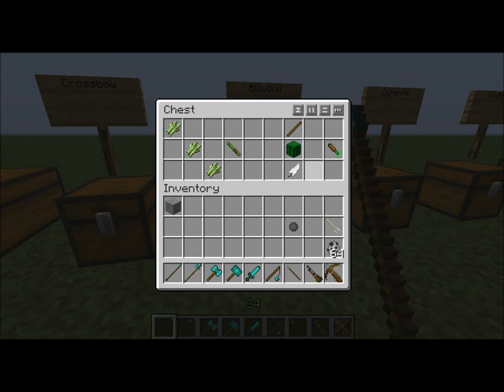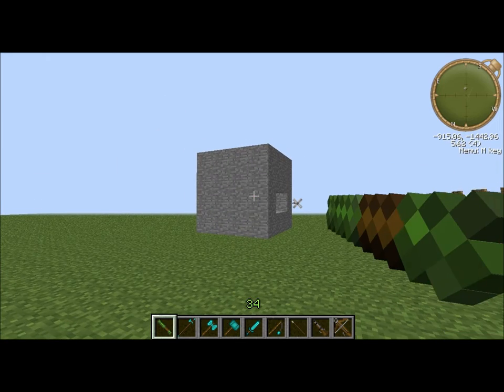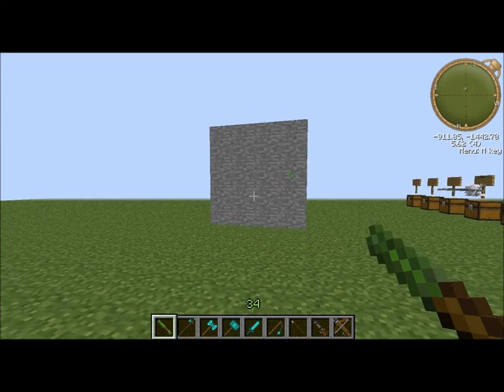A blow gun. Poison dart: cactus, feather, and stick. And the blow gun is just three sugarcane in a diagonal line. That's really cool.